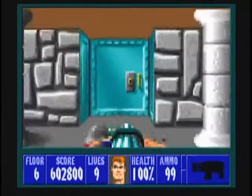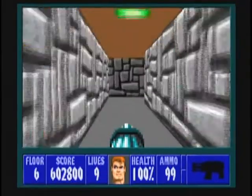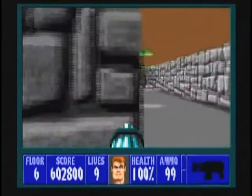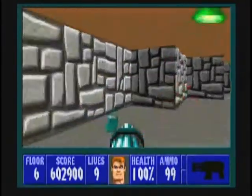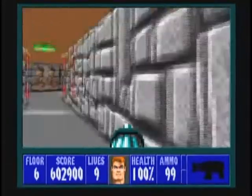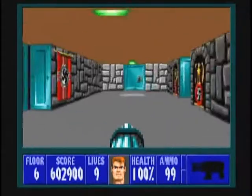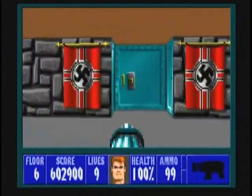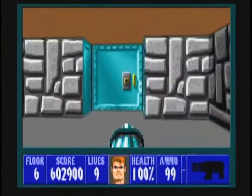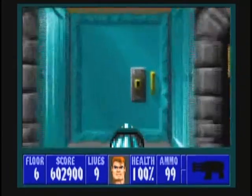Open up the door that the guards came from and go down the hallway to the left. Depending on how many you killed that came from that door, there will be either one to three guards in this room, so deal with them as best you can — in this case only one. Now in here there are three doors we can open: one with Nazi flags, one with a blank flank, and one with eagle portraits.